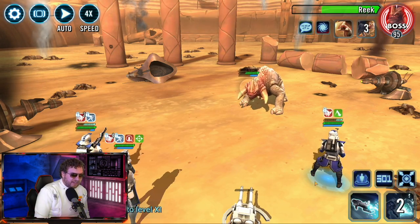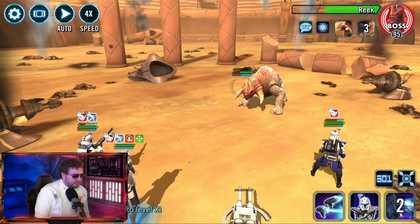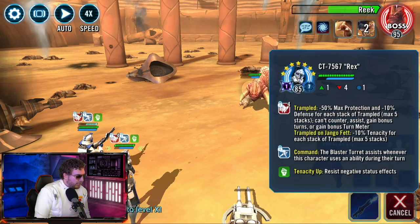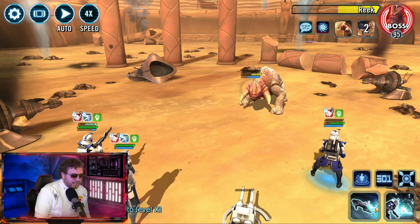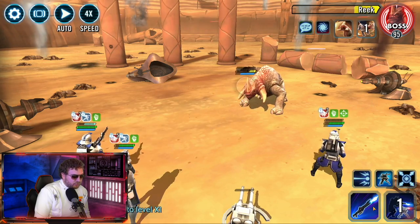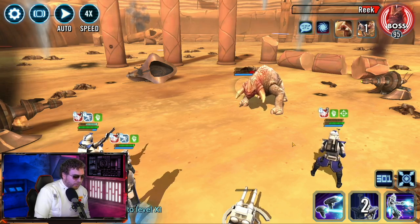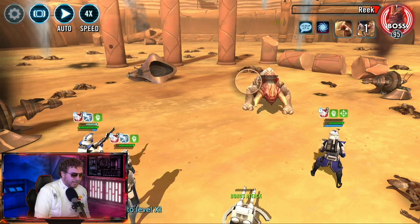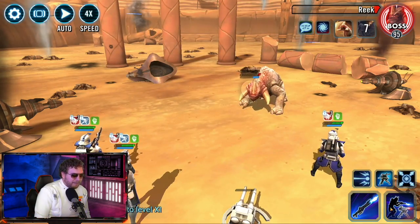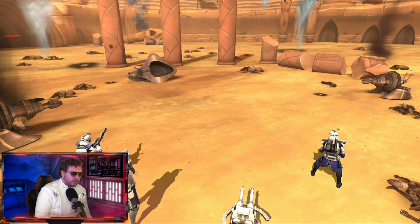We haven't gotten a sacrifice yet. We're going to heal up and give command to Rex — Aerial Advantage coming in, let's get rid of Jango. Jango lost his damage immunity, go all in on him — boom boom — almost there. Shaak Ti's gone, it's okay. AOE time, get rid of Jango before he does anything funny. We get a sacrifice — his stats feed into the team. We're putting out some good damage between Arc and Echo. 63,000 damage — he's almost in the red. Standing strong ladies and gentlemen.